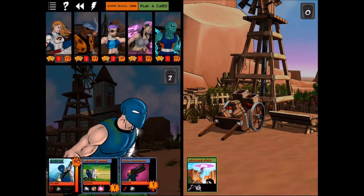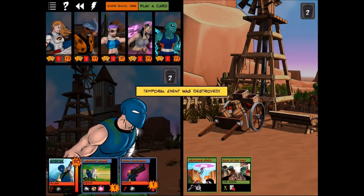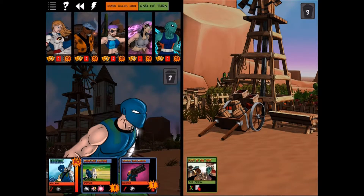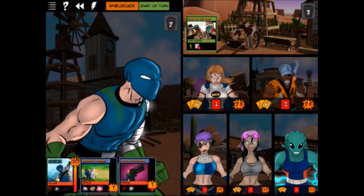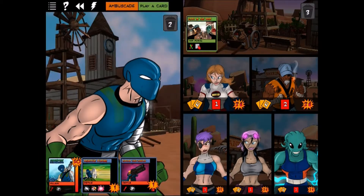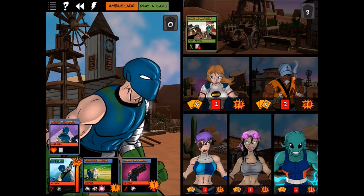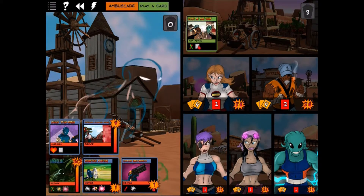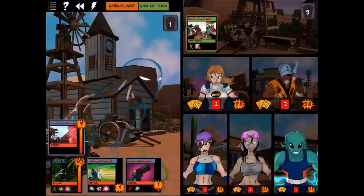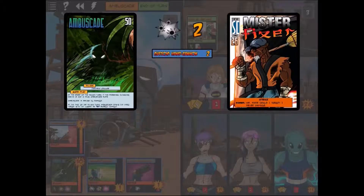A temporal event card goes by quickly. The villain regains some health — he's already at max — then plays a personal cloaking device, turning him invisible. He deals damage; we have him hit Mr. Fixer who has more health.